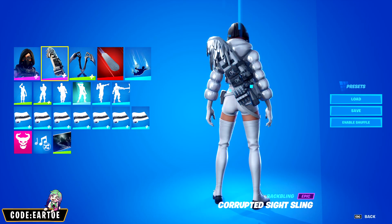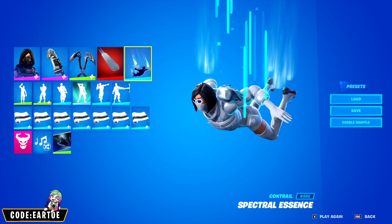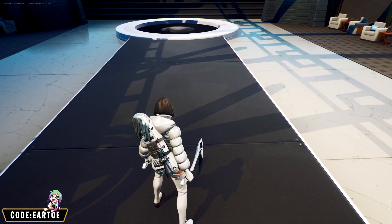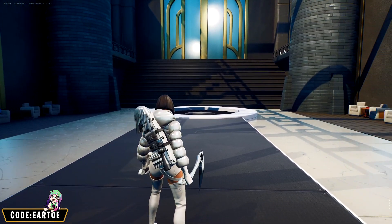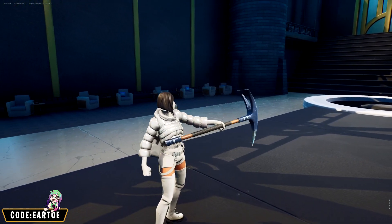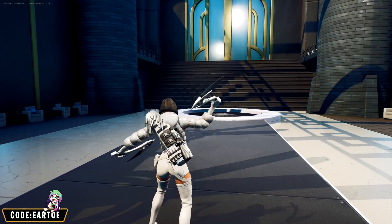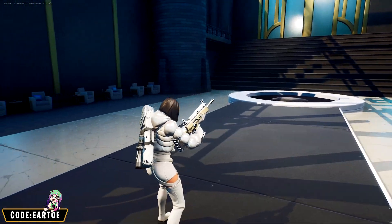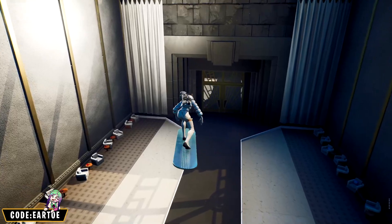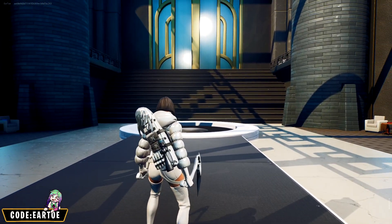Next is a combo for Renee: back bling — Corrupted Side Sling, pickaxe — Inverging Blades, glider — Silver Surfer Surfboard, contrail — Spectral Essence, wrap — Falling Snow. There will be a little bit of clipping with her hoodie, so keep that in mind when selecting back blings. I'm balancing out the colors and leaning into the James Bond winter mission theme — this back bling represents that well. The Falling Snow wrap fits the winter vibes. For the glider, I'm using my imagination and pretending it's a snowboard.